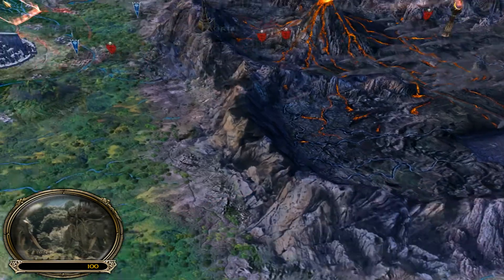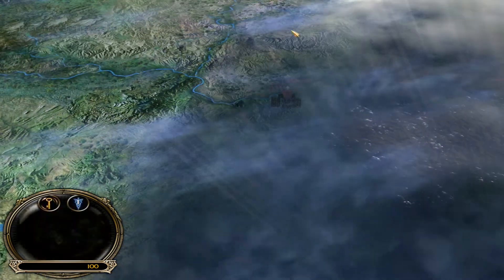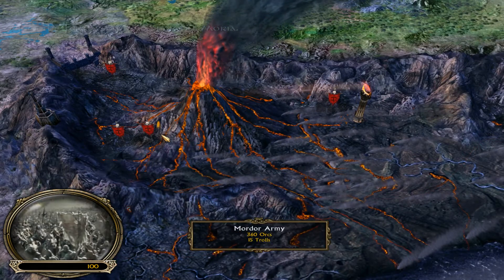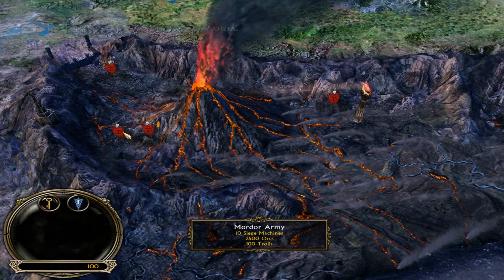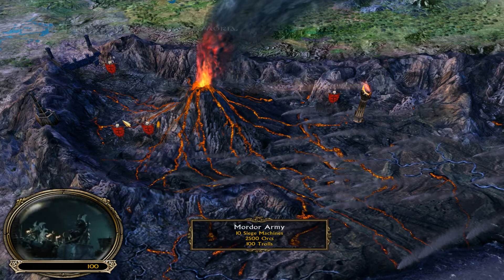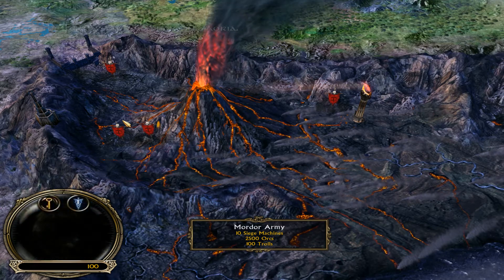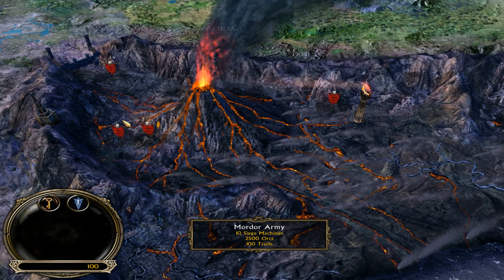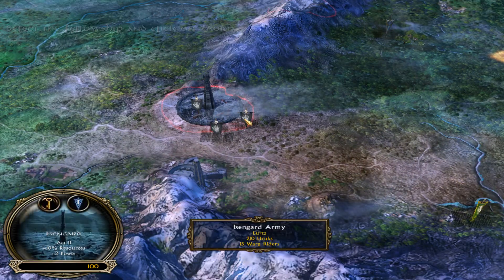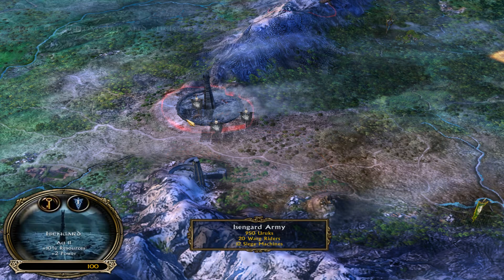There's a big Haradrim army — 180 evil men, 3 Mumakil, 320 orcs, 20 trolls, 200 orcs, 10 trolls. Then a rune army: 60 evil men, 200 orcs, 360 orcs, 15 trolls, 2-10 siege engines, 2,500 orcs, 100 trolls. If you add two zeroes that's 250,000 orcs. You have Lurtz with his wargs and orcs, and then two Isengard armies — one with siege engines.